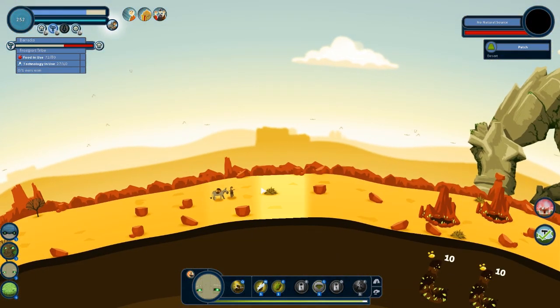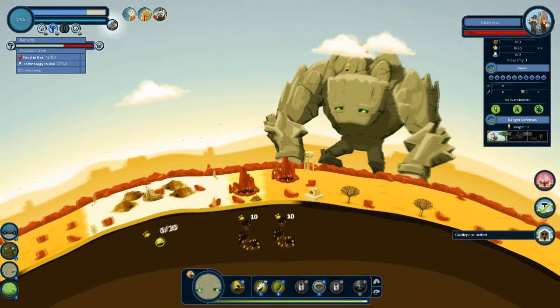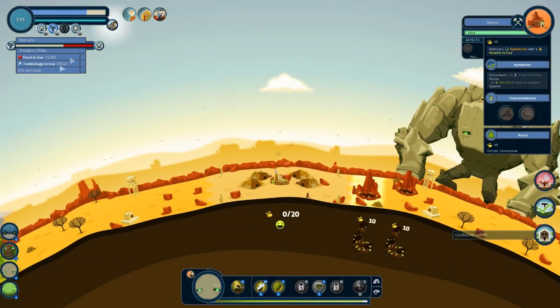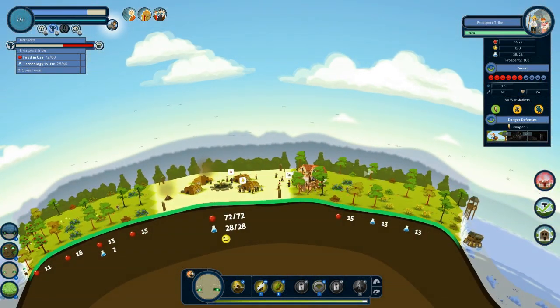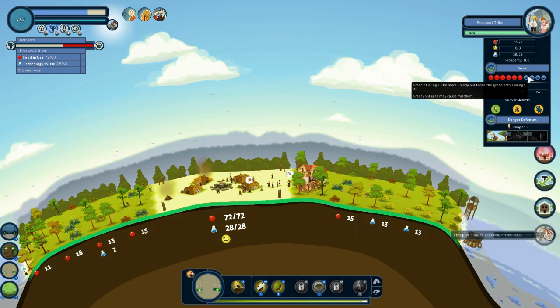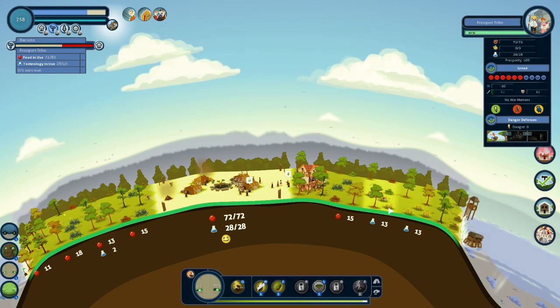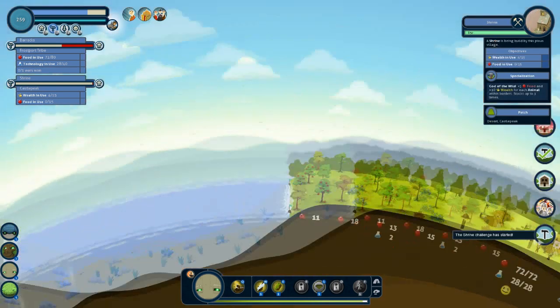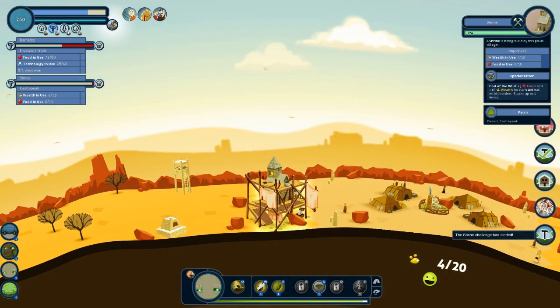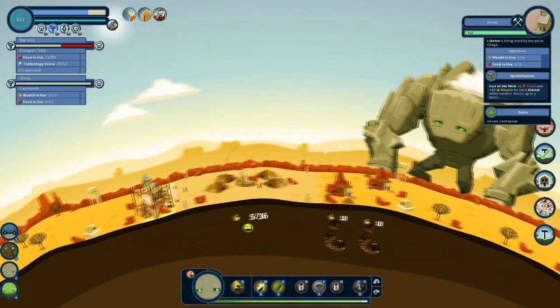There should be a new villager coming up any moment now — probably settle over here. Just within range, within the mines as well — that's pretty good. You need to win a war. It's a good thing that you are so greedy though. We need to increase technology use as well. Shrine challenge has started — is the shrine challenge a good thing or a bad thing? Pretty easy. So what do we need? 15 food as well. Let's get the water god and give them a bit of food over here.